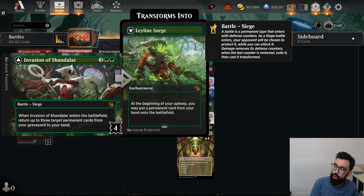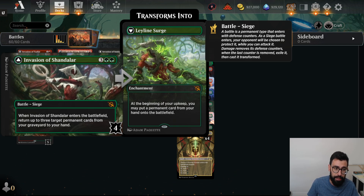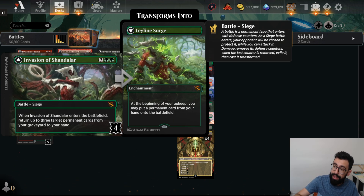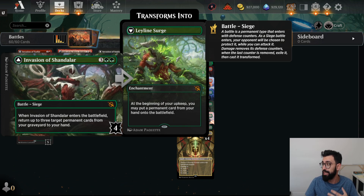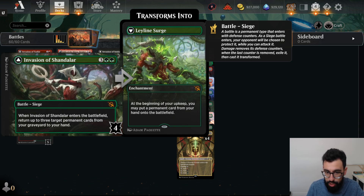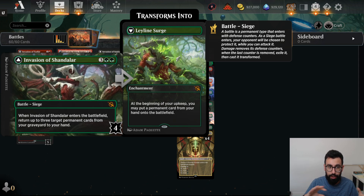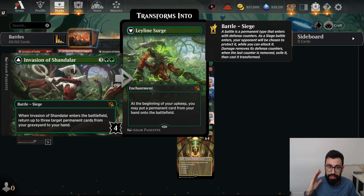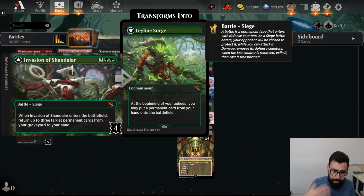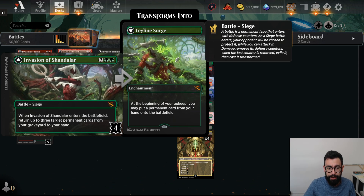You'll notice in the bottom right-hand corner there is a 4, almost similar to a Planeswalker loyalty counter. When it enters the battlefield, it goes to the opponent's side, and you can attack it or deal direct damage with things like Lightning Strike. Once you deal enough damage to effectively kill it — like a Planeswalker — it flips, and you get to cast the flip side for 0 mana. In this case, Ley Line Surge: at the beginning of our upkeep, we get to put a permanent card from our hand onto the battlefield.